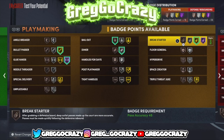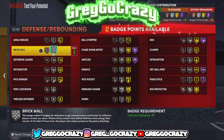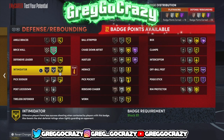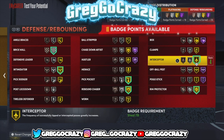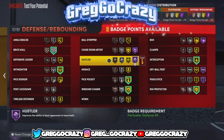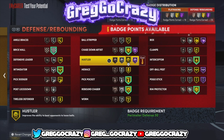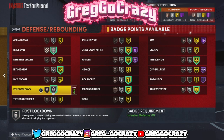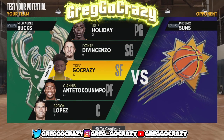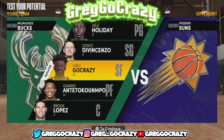For defense I'm giving him silver brick wall, gold intimidate, gold pickpocket, gold rebound chaser, gold rim protector, gold interceptor, gold hustler, and silver post move lockdown. That's the build — don't forget to like, comment, and subscribe if you're new.